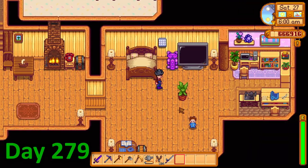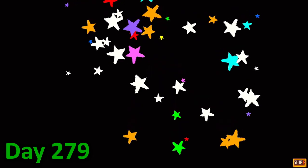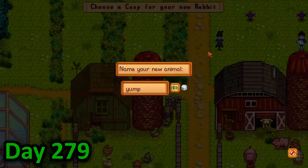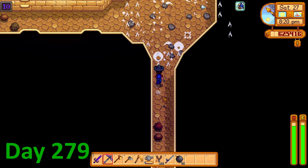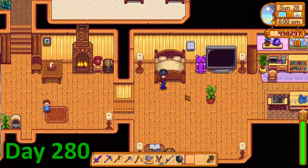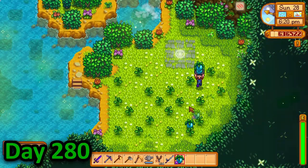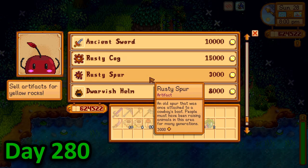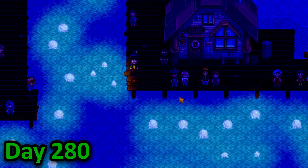On day 279 I tended to my animals before running over to the abandoned JojoMart to finish the bundle. The Junimo disappeared into a bunch of stars and said that something good would happen. I then rode down to Marnie's to buy an auto grabber as well as two rabbits which I named Yump and Stump. I then took the bus to the Skull Caverns where I grinded for the rest of the day. In the morning of day 280 I tended to my animals before clearing out both of my greenhouses, then harvested the ancient fruit in Sprite Springs and said hello to Apples before checking on the goods that the other Junimos were selling. After that I went to the dance of the moonlight jellies and relaxed for the remainder of the last day of summer.